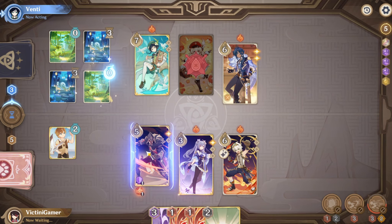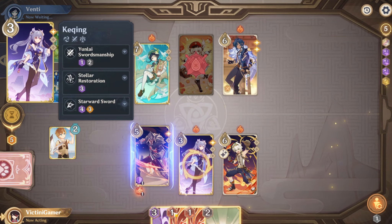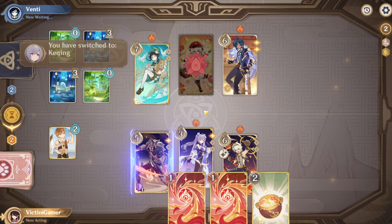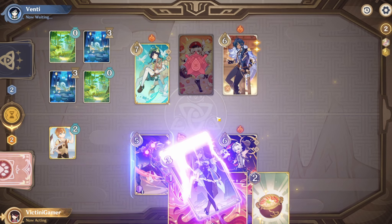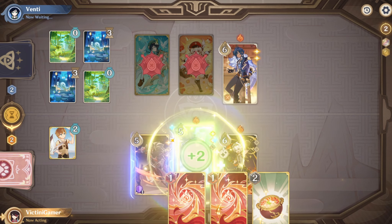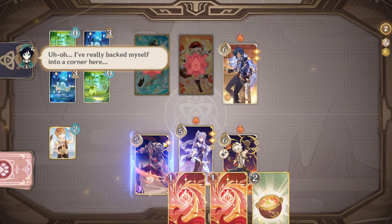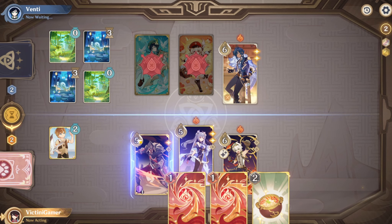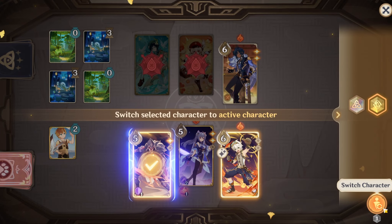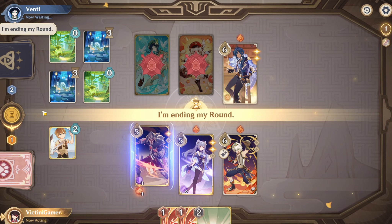Let's see what Kaeya does — I'm pretty sure he's probably gonna do a burst. No burst. I'm gonna be using an elemental skill here and heal myself. There we go. I'm gonna be switching back too, just so that I don't die this turn. We switch back to not die this turn — you cannot run. And then we end our turn. Easy peasy.